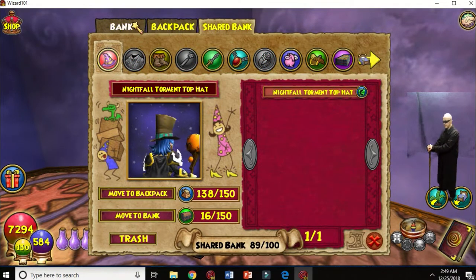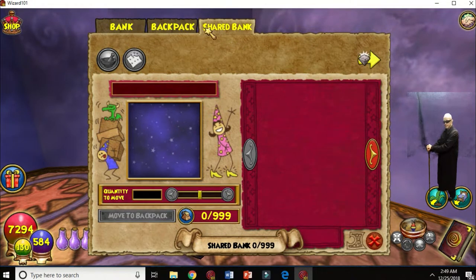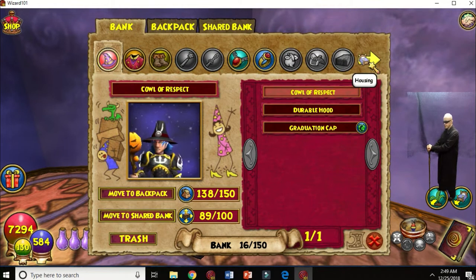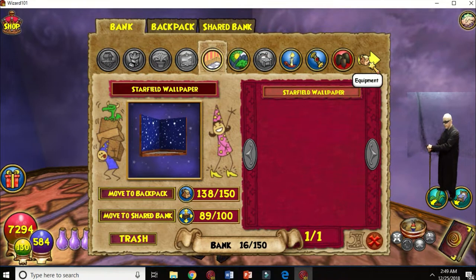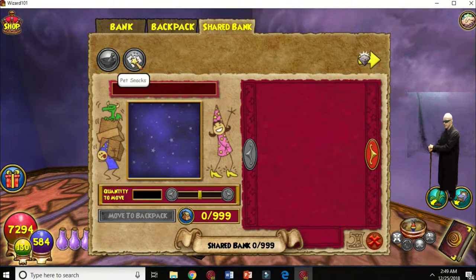Your bank can only hold a certain amount of things — it won't hold every type of item like your backpack and your shard bank will. Your bank is just for your character. If a buddy visits you, you can use that thing too, but it will just be for his stuff and you won't be able to see it.